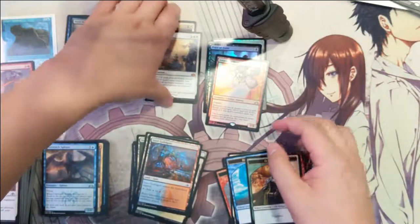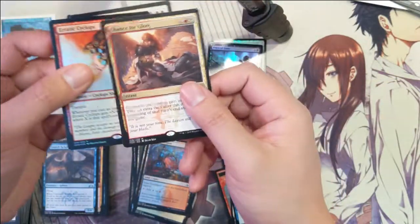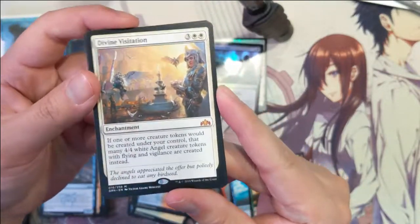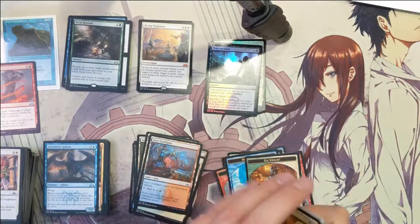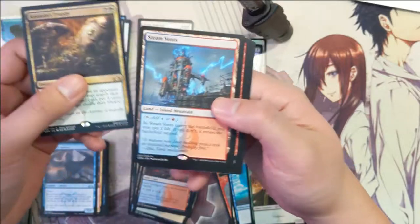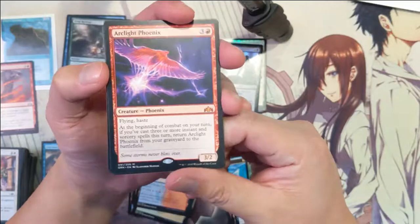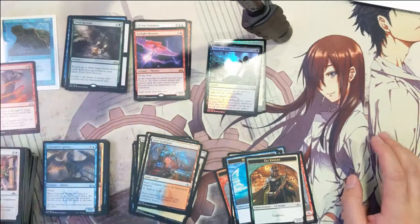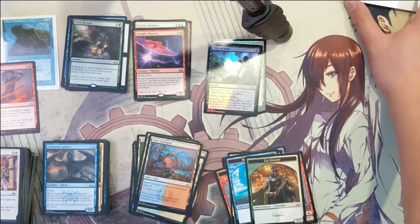Alright, let's wrap up. I think the biggest hits were the foil Erratic Cyclops, a mythic Chance for Glory, and another — our third — Divine Visitation. Overall, a great box. Some of the cards we opened earlier: Assassin's Trophy, Steam Vents, Temple Garden, and the Arclight Phoenix, the most expensive card in the set. Thanks for watching, guys! If you want to support the channel, please like and subscribe, and stay tuned for more openings. Catch you next time!